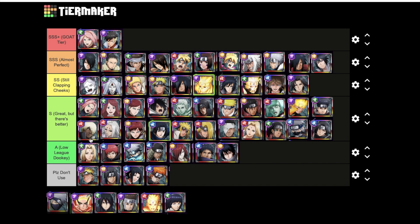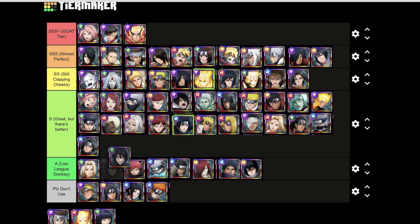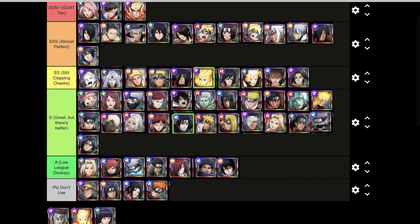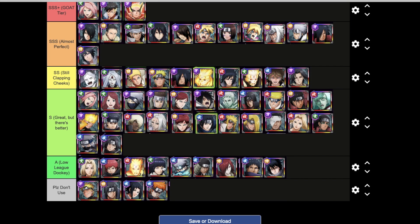Kakashi is going into Great But There's Better — the rekit didn't do him justice. Bariamo Naruto in Goat Tier as a support for sure — a lot of damage, a lot of AOE, double strips and all that. New Sasuke I think could belong in Goat Tier — gives the whole team buffs, Susano helps out a lot, Amaterasu increases cooldown times, follow-up jutsu is great. But actually putting him in Almost Perfect for now — lacking just a little bit. Yamato goes into Great But There's Better. New KCM and Hinata, honestly they belong in Lowly Dookie.